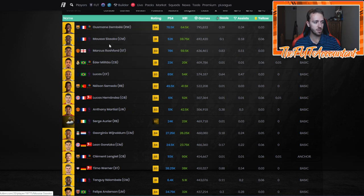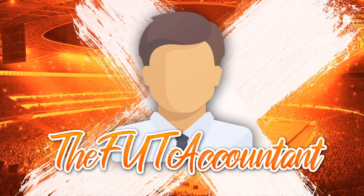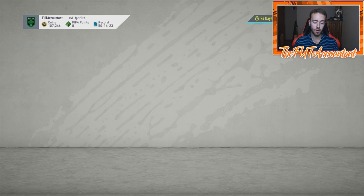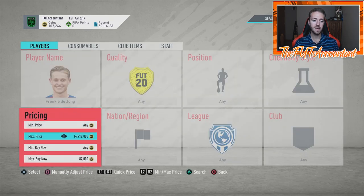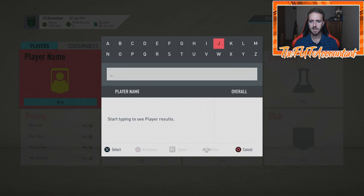Rashford rebounds all the time. Dembele rebounds all the time. Lucas Militao, even at 81-rated, rebounds all the time. Lucas Hernandez, Martial, Wijnaldum, Gretzka — Langley is getting up here a lot in games played. Another reason why I bought Umtiti was because Barcelona is very popular right now with the de Jong special cards, with Langley being very good, and Nelson Semedo being in the game as well. The French and La Liga back lines are very popular right now, so that's why I looked into de Jongs and also Umtiti.